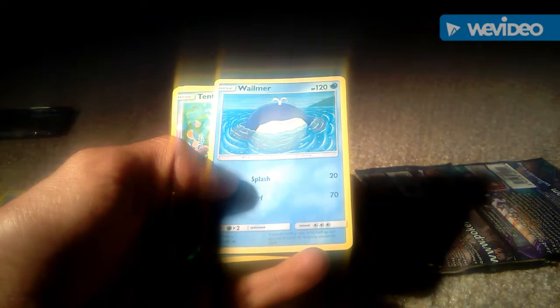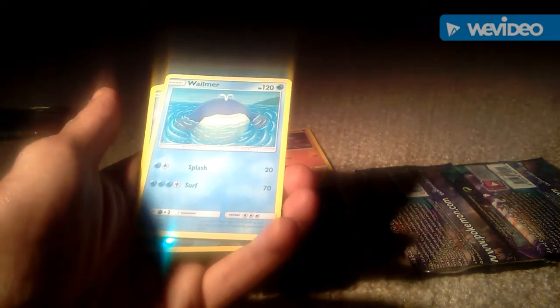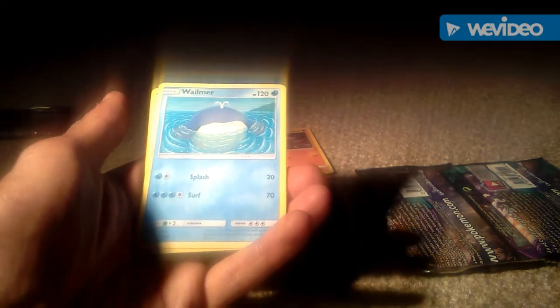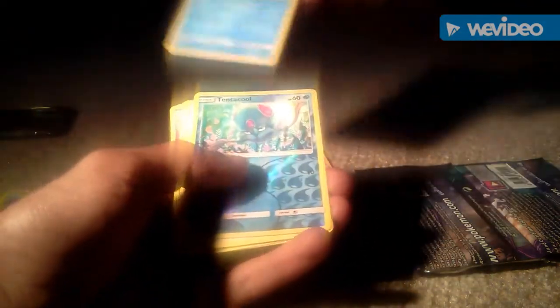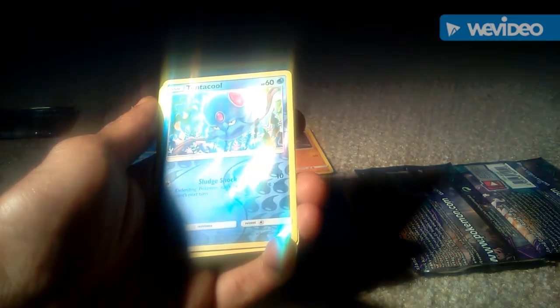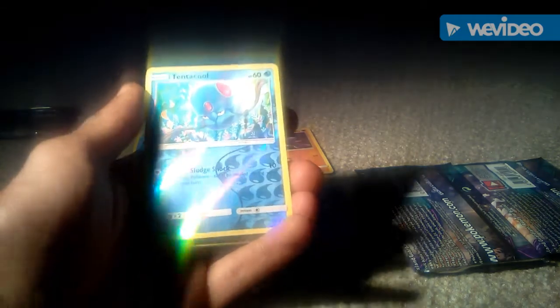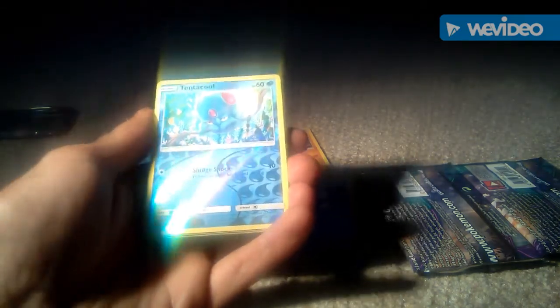We then got a Wimpod, 120 health points, water type Pokemon. It essentially looks like a massive whale in its basic form, which is pretty cool. We then got a Generation 1 Pokemon in its basic form, 60 health points, water type. Really cool art for this card, with 1 attack of Sludge Rock which is 10.